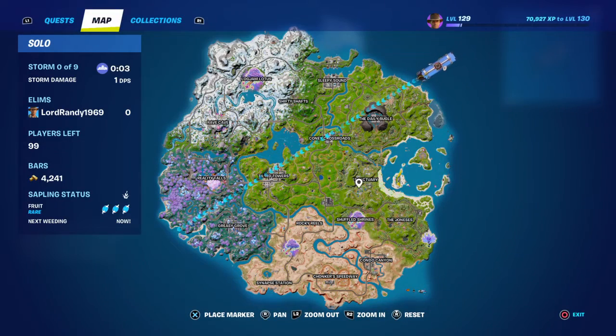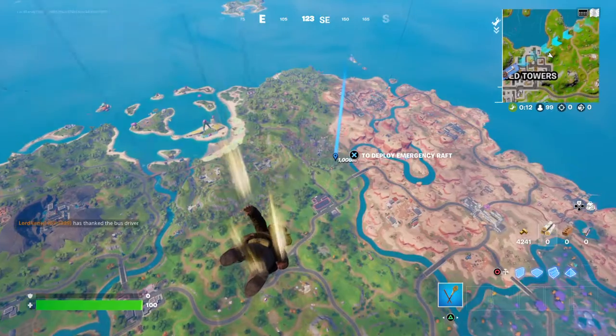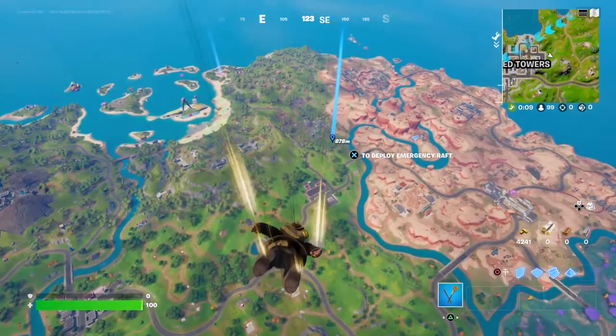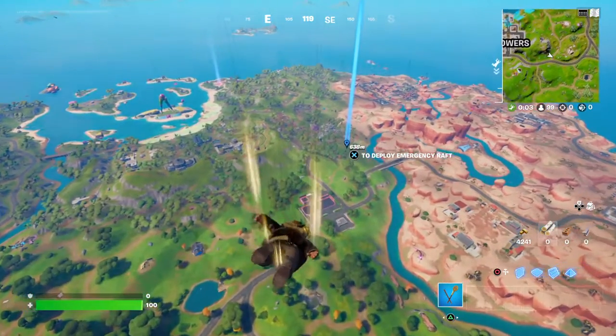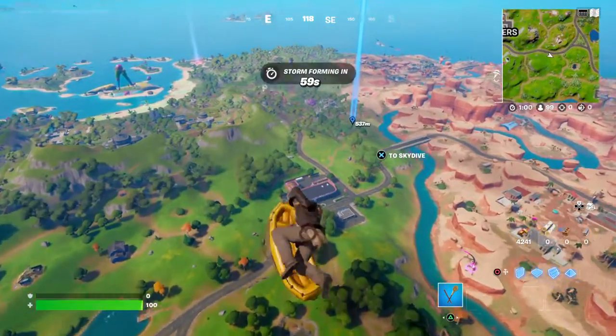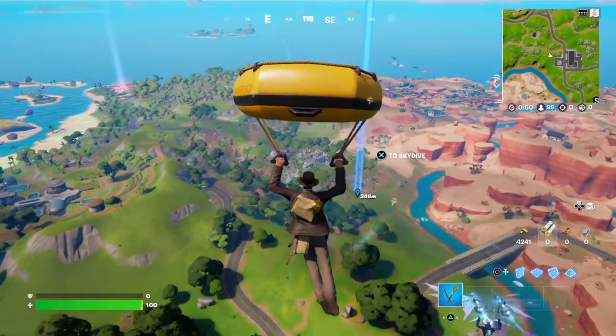Alright guys, so this morning I'm going to show you how to beat the Indiana Jones secret room. You're going to want to land here at the Shuffle Shrines. Some of you may have that still in black — in the new update it was darkened with the fog of war. Go ahead and land there, and you might want to grab a weapon pretty quick because this place has been extremely active.